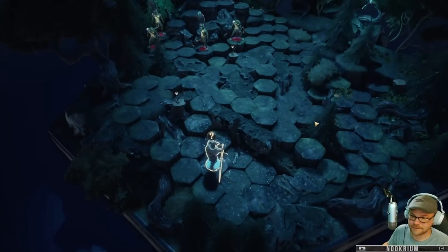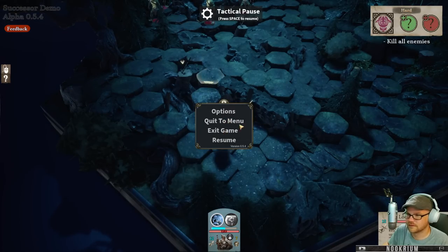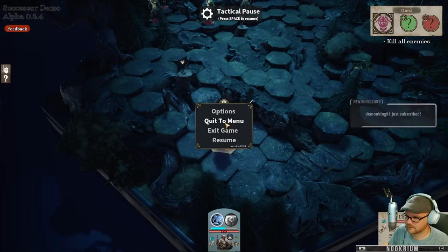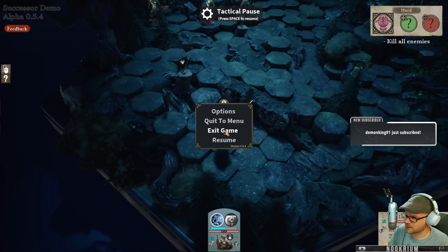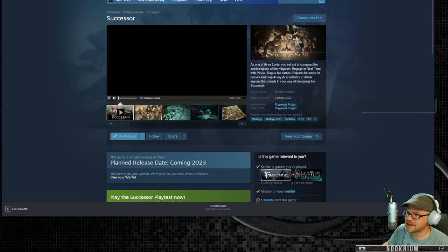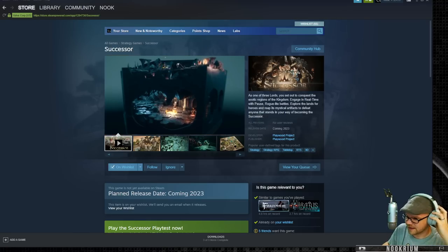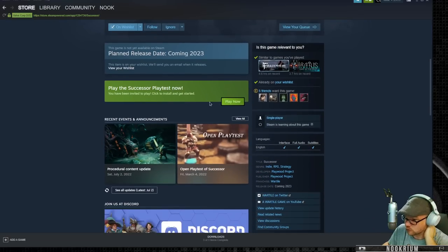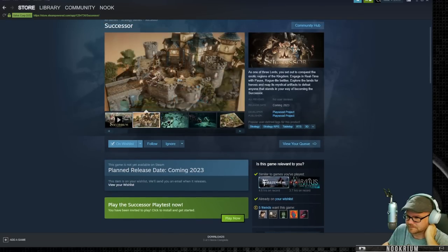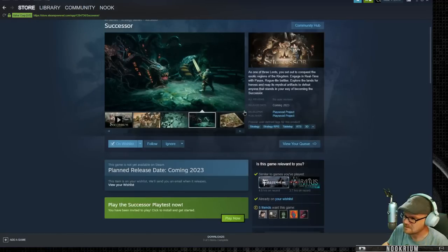Demon King, thanks for the follow. I showed you the menu but it doesn't want to go back. So anyway, there is Successor - comes out sometime next year by Playwood Project, and there's the playtest which we just did there. I'm not sure how far we can get, but it's cool looking, that's for sure. I am interested. Thanks again, Demon King. And there is Successor.